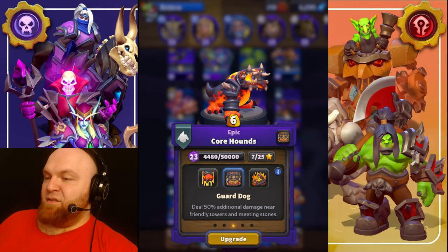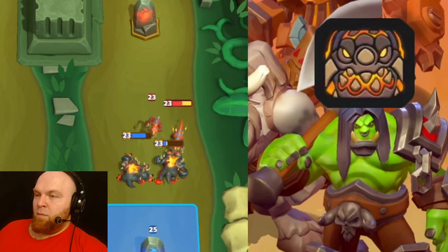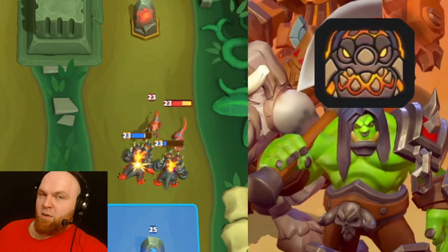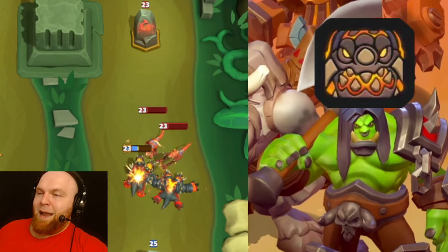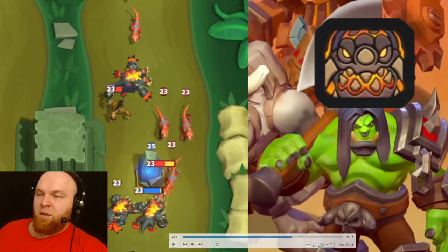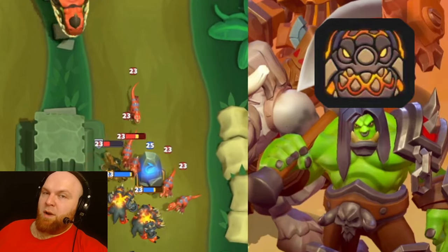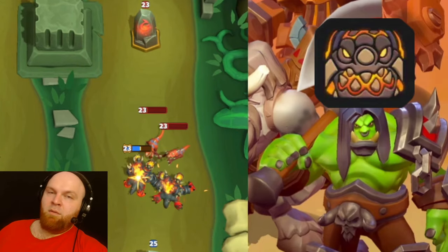Next talent is Guard Dog — deal 50% additional damage near friendly towers and meeting stones. Right now, not near our summoning stone or a tower, our Corehound hits for 50% of Raptor's HP bar in one hit. Now we're throwing them when they are near our summoning stones — and they hit the exact same amount of HP, 50% of Raptor's HP bar. Which makes me think this talent is not working correctly. Maybe when you're watching this they've already fixed it, but as of March 17th, 2024, I don't think it's working.